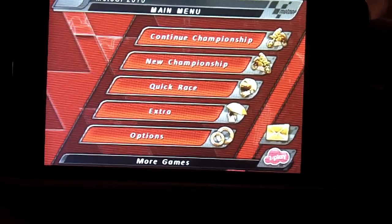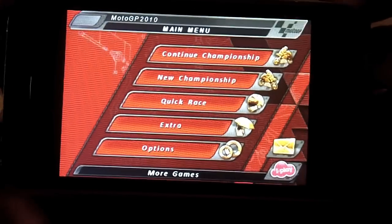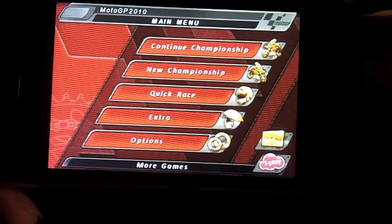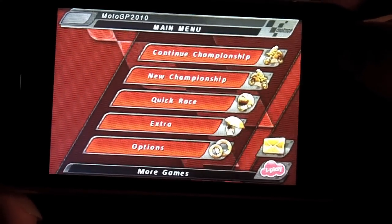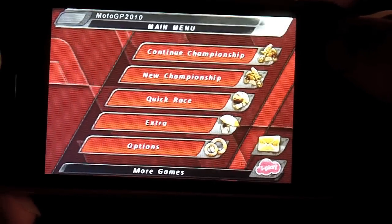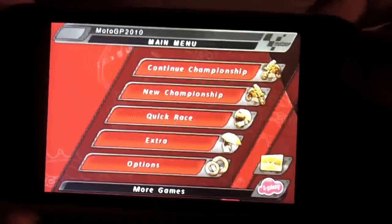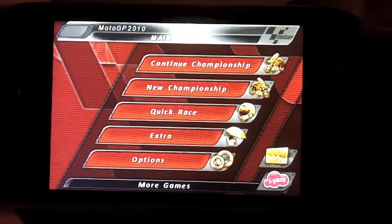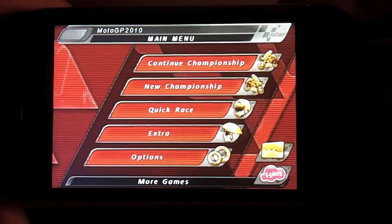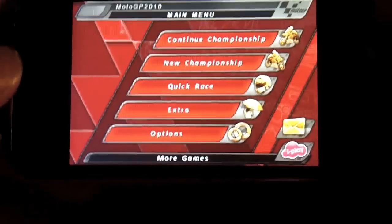The app I'm reviewing is MotoGP 2010. So this is the main menu. Going down the menu, the first two options are championship mode — that's kind of like campaign or story mode where you go through a rider's career. You pick him, he's got a bike, and you go through each year of the annual motorbike racing season. You work your way through, unlocking new tracks, new bikes, and all kinds of things like that. Then there's quick race, which is the general arcade mode, and then extras and options which I don't really need to go into.